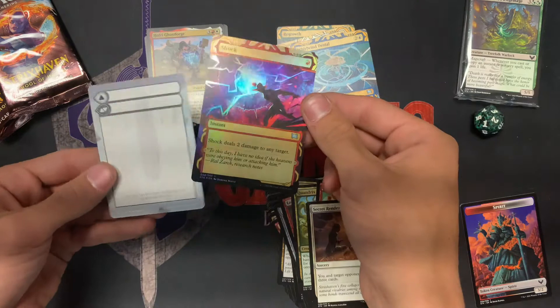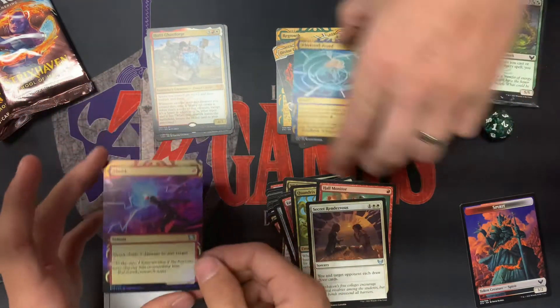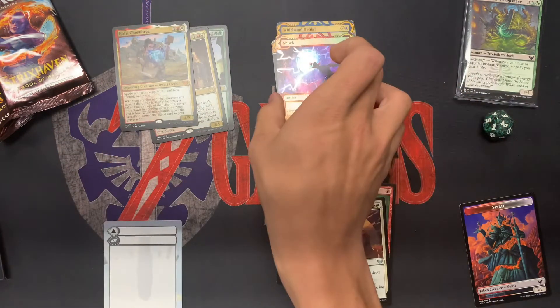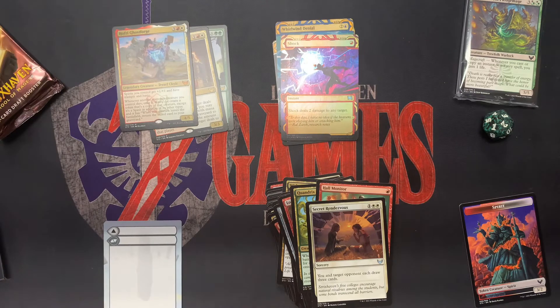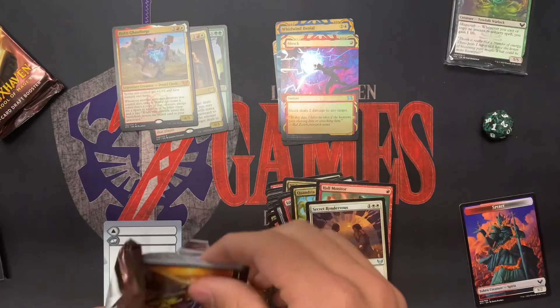Oh! I think we know what it is — a little mythic ghost forage, whirlwind denial, and a foil shock, and a little fill-your-own-in. So you didn't get a normal rare though? Oh yeah you did — you got a mythic too. Yeah, that was my slot. Oh damn, let me go get a sleeve. Pretty good pulls so far. Afterwards we'll crack open the theme pack and see what's in there.